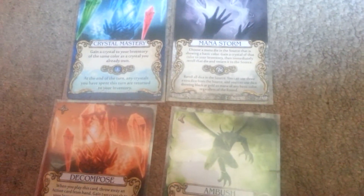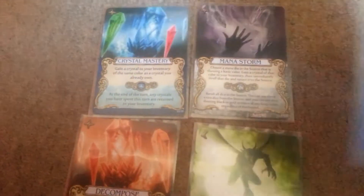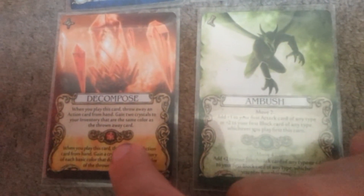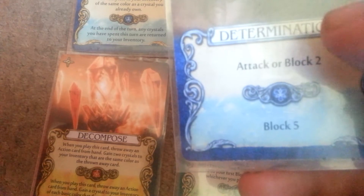We have Decompose, which lets you throw away an action card in your hand. For example, take Determination — you play Decompose, throw Determination away, notice it's a blue card, and you get 2 blue crystals. At its stronger effect, when you play Decompose and throw away Determination, you would get a red, white, and green crystal — you get all 3 colors except for the color of the discarded card.